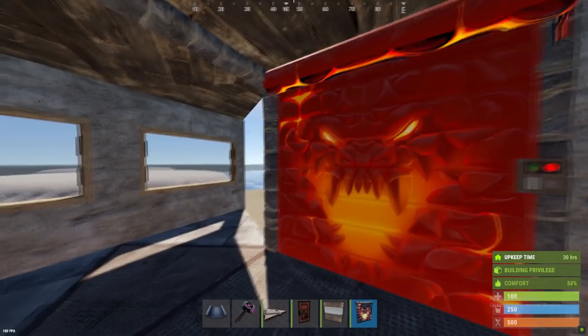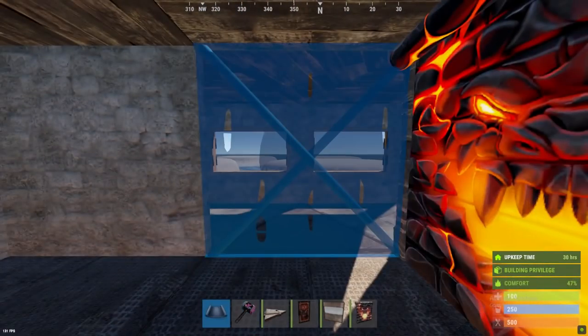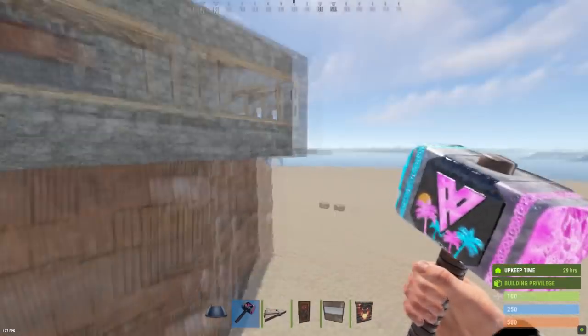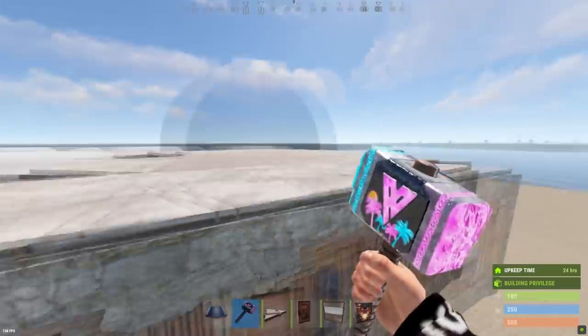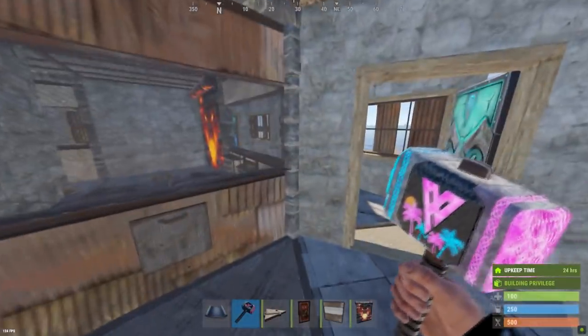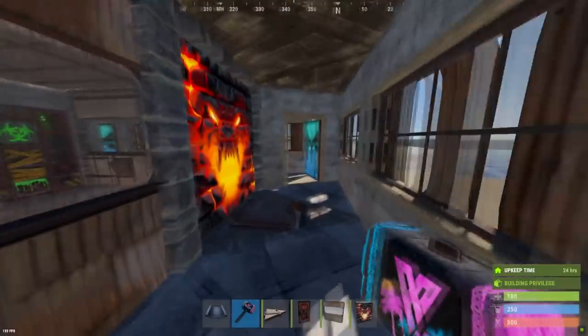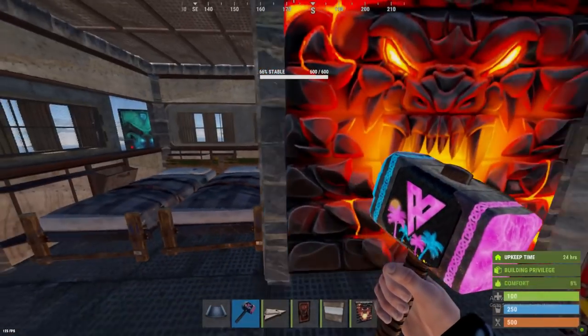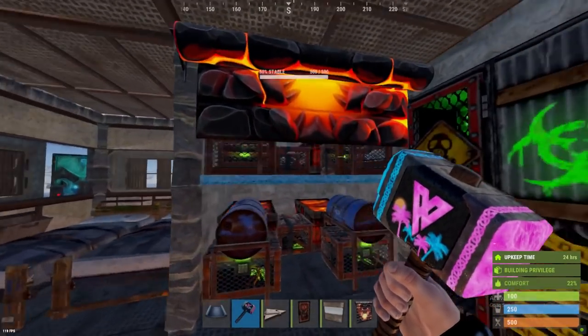After you've built these inside bits here, the base should look like this, and then once you've done all of that, it should look like this. We've got lockers, we've got beds, we've got loot room.